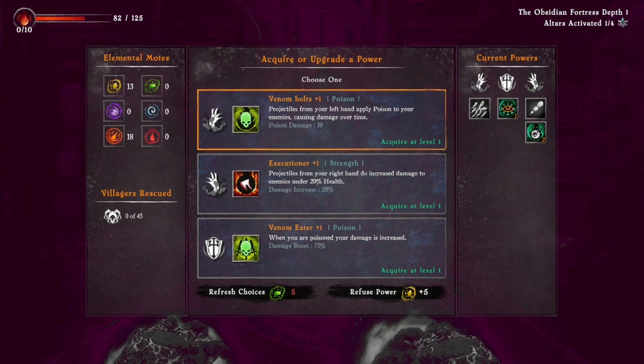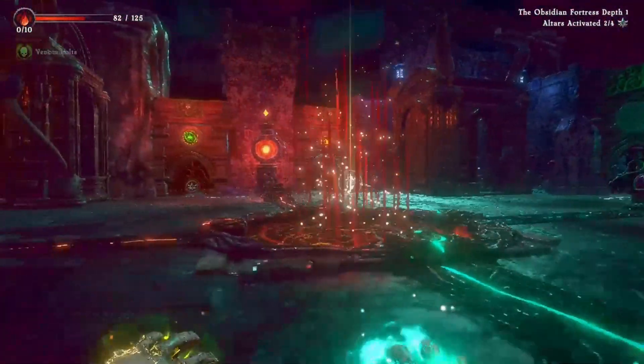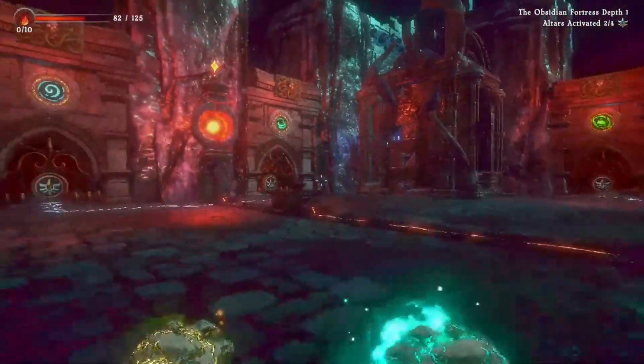More upgrade options: 'Executioner +1' — projectiles from the right hand increase damage to enemies under 20% health, so I can finish them off quicker. 'Venom Ear' — when you are poisoned, your own damage is increased. That makes it sound like I won't be dealing with some poison. Let's do that one. So let's clear these two remaining rooms.